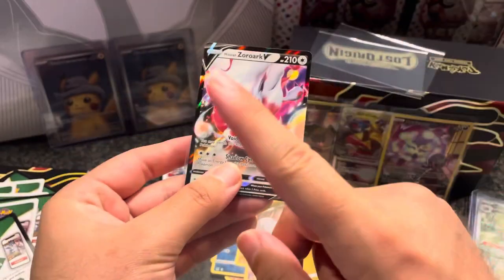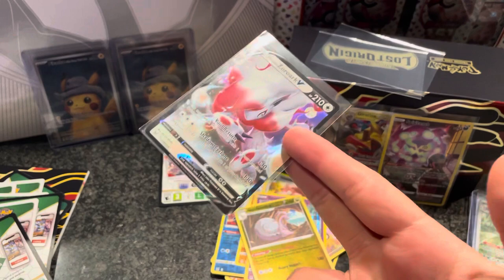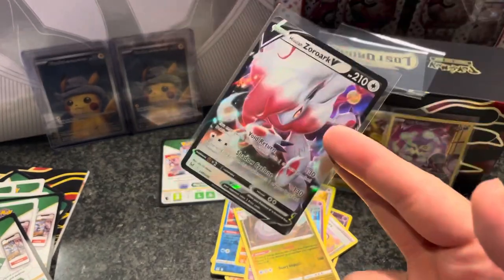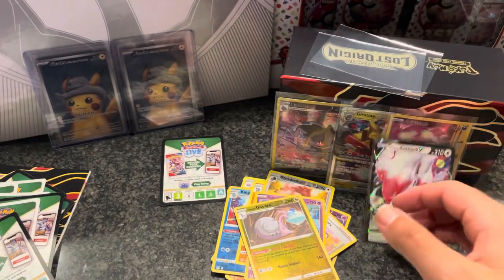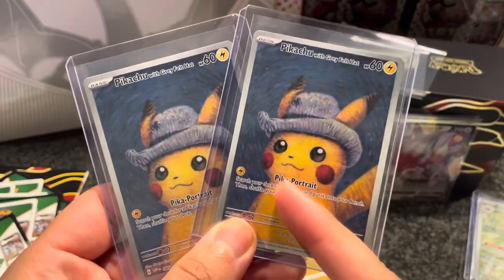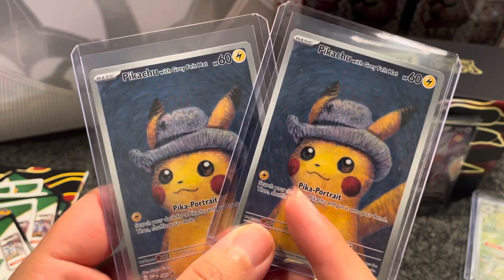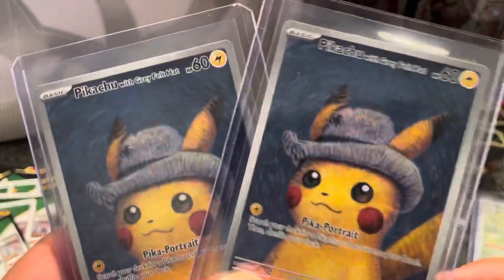Maybe we will open the second Lost Origin Pokemon Center ETB, or maybe we just hold on to that one. I think it's gonna go up in value because it does have the Giratina theme. Anyway, thanks for watching guys — till next time! Make sure you smash the like button and subscribe. Good luck to you if you were able to cop one of these even when they recently came out again. See you next time, bye-bye!